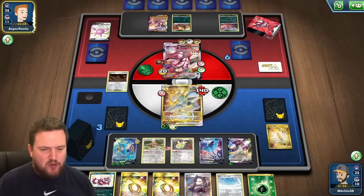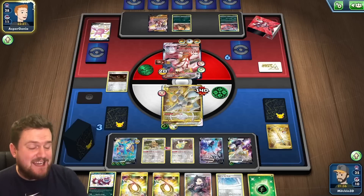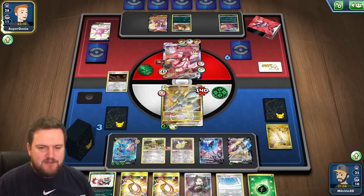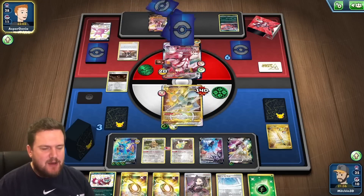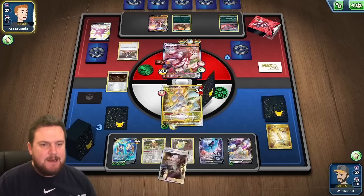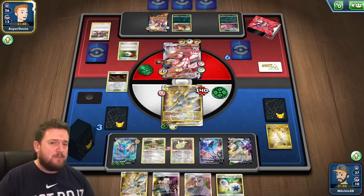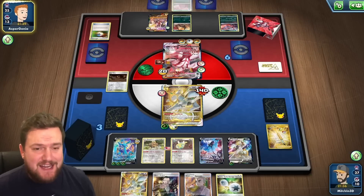I just don't have any bench space. Let's play down this Ordinary Rod. We are going to put the Dhelmise VMAX back into the deck, as well as this Grass Energy. I like that Grass Energy going back in there, because that means that our Trinity Nova will not only take two prizes, but also accelerate two Grass Energies. We can put one of those on our Dhelmise and then the other on the Arceus. We've effectively got ourselves two attackers powered and ready to go for next turn. With Bibarel and Marnie, we should be able to get ourselves there. The Urshifu in the active is the only prize now that we need to take.